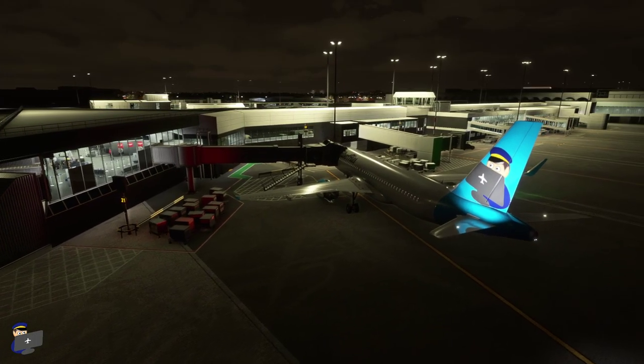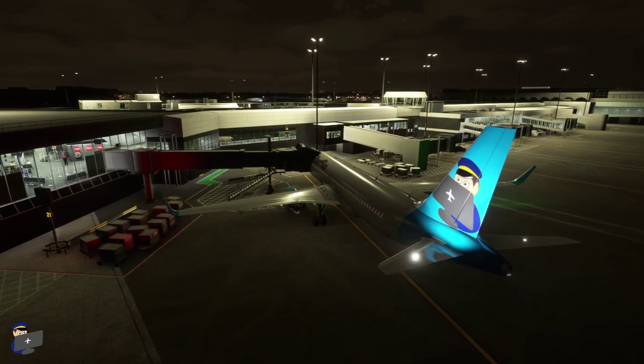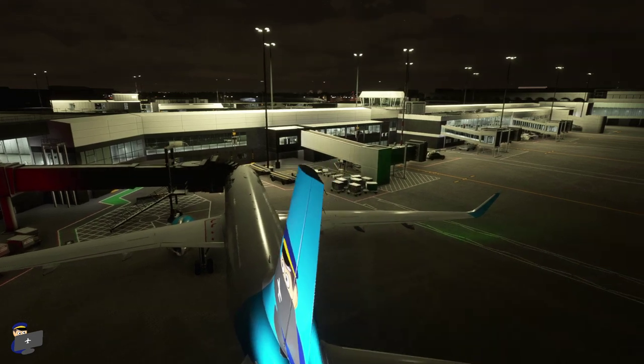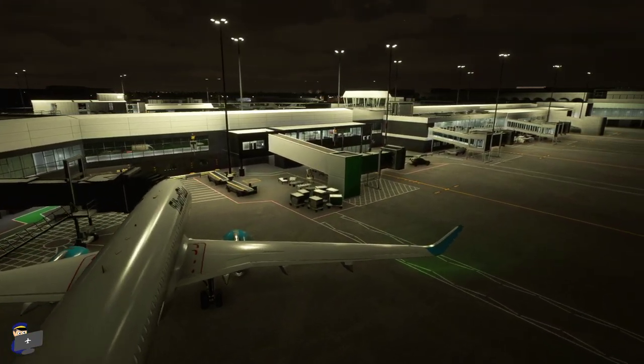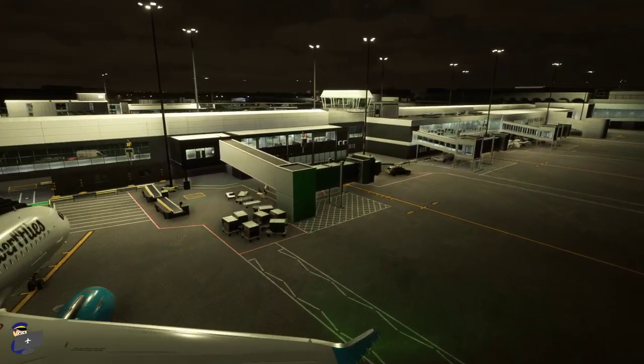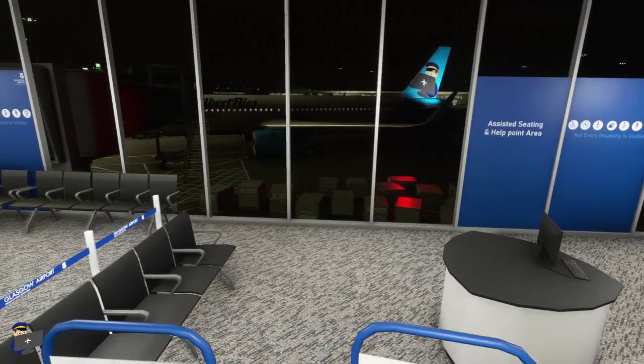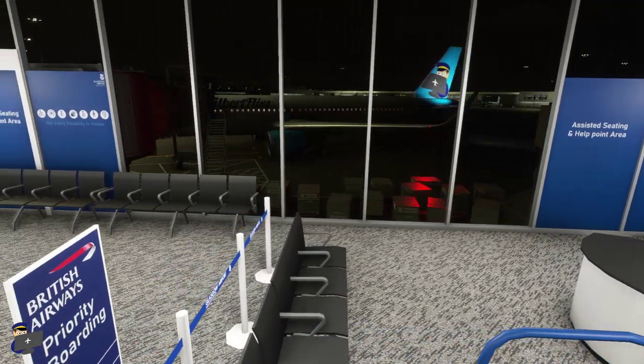Pyreek's Glasgow looks fantastic by night with very realistic apron lighting and very realistic interior lighting too. There's the right amount of light coming through the tinted windows, and whether you're looking from the apron to the terminal interior or looking out at the apron from inside the terminal, it looks incredibly realistic.